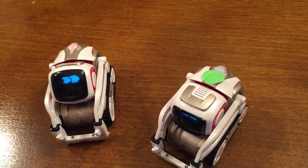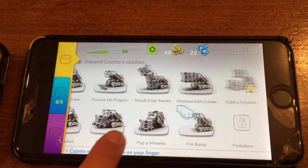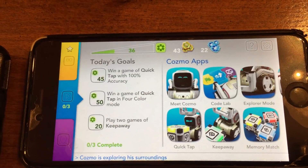So right now the Cosmo is just playing in free play mode. Over here, this is the old screen — this is the main screen. And then here's all the games and the Cosmo's abilities. And down here is the active player profile.